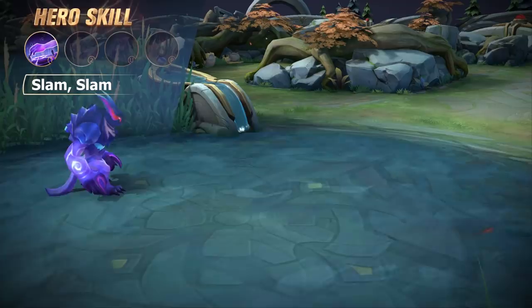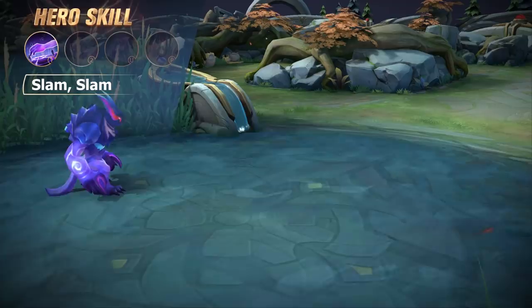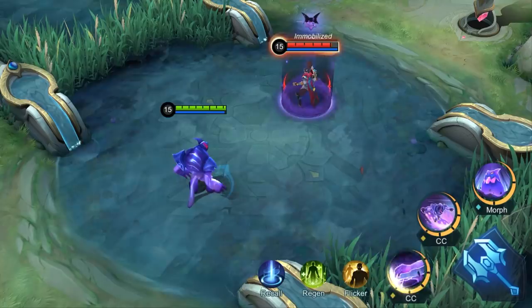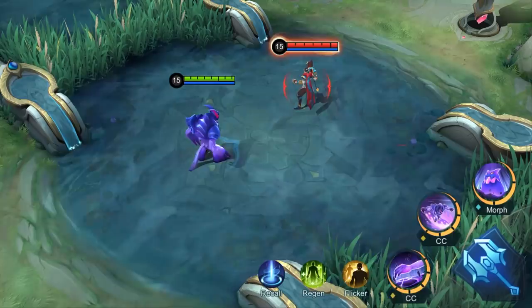First skill — Slam! Glue reaches out and slams the ground, dealing damage to the enemy hit while leaving a Goo at the end of the range. The Goo explodes after three seconds, inflicting damage to and immobilizing enemies in the radius. Glue can detonate the Goo immediately by touching it.